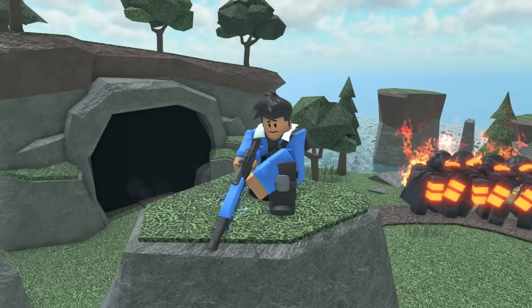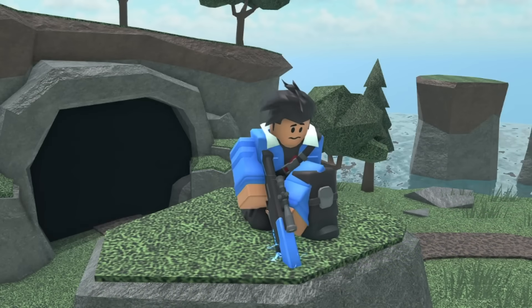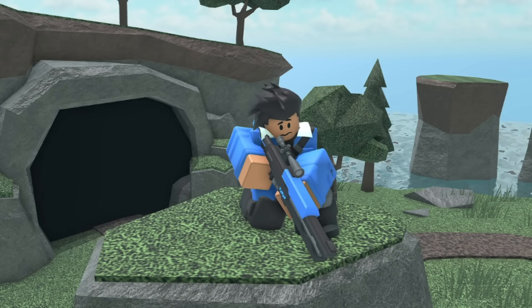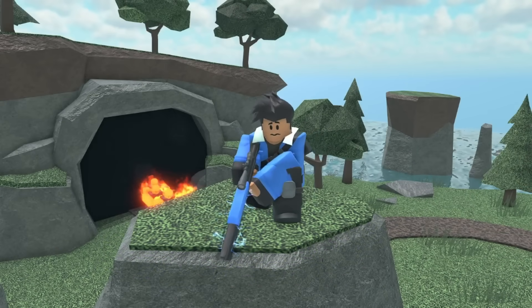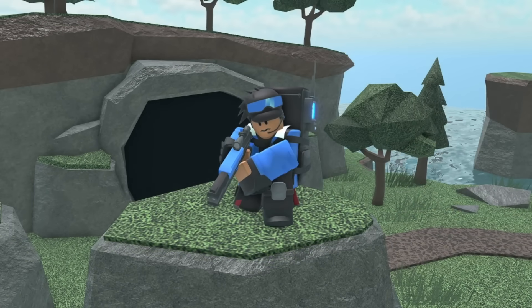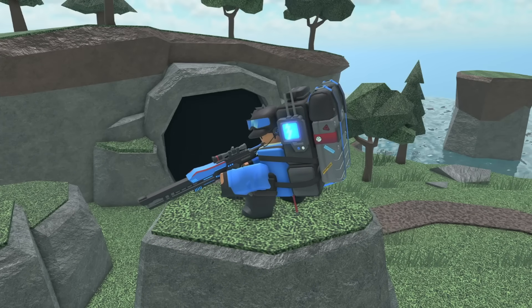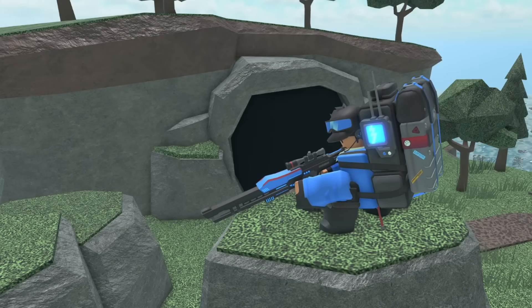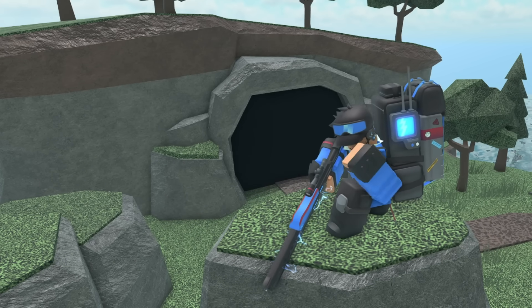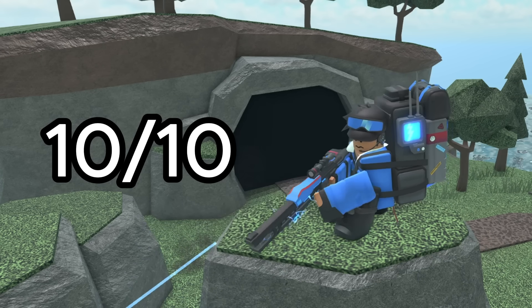Finally, last but definitely not least, we have the Propellers Ranger. This skin is based on the content creator Propellers, and at level 0 it has brown hair, a worried face, a blue shirt with a white flannel, and a blue gun. At level 1 it gets a pair of gray gloves. At level 2 he gets a big backpack and a helmet. At level 3 it now has some blue ski goggles on his helmet and some red straps coming from his jacket. At max level the backpack becomes giant — enormous — and also has a bunch of stickers attached to it. This is a really neat skin and probably my favorite content creator skin. It's really goofy and there are a lot of small details that mean a lot to his channel. So I'm gonna have to give it a 10 out of 10 — I love the details and I think it's a cool skin.